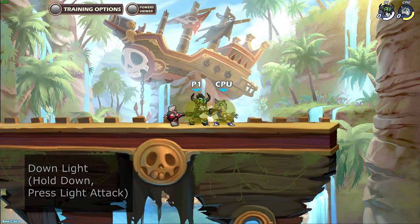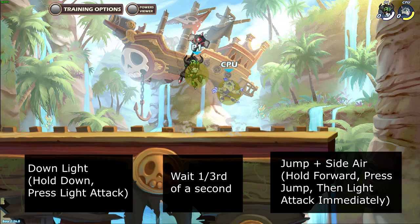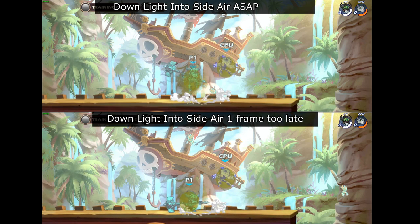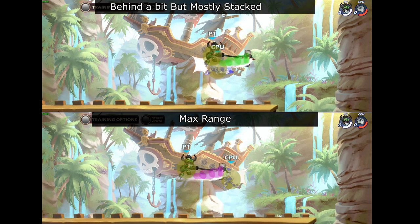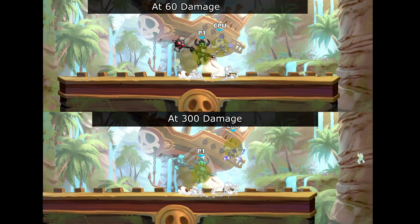To perform this combo, start with down light. Wait 1 third of a second, then jump into side air at the same time. The amount of time you have to input jump into side air is only about 1 sixth of a second, so this is another combo that you need to practice getting the timing down for. This combo works at almost all ranges except when the enemy is behind you, and it works from about 60 damage to 300 damage.